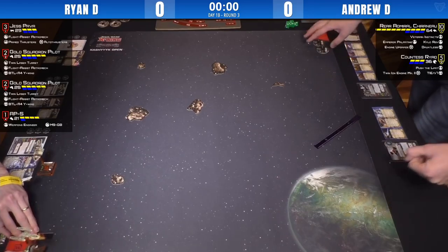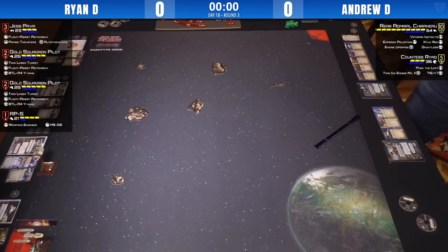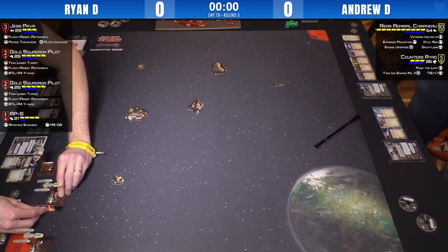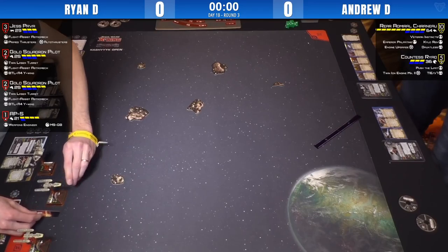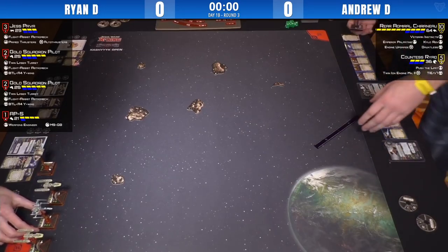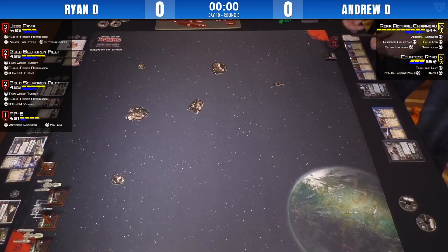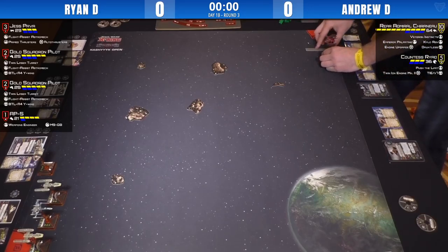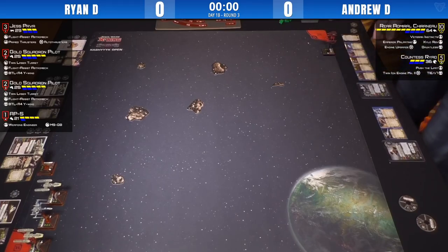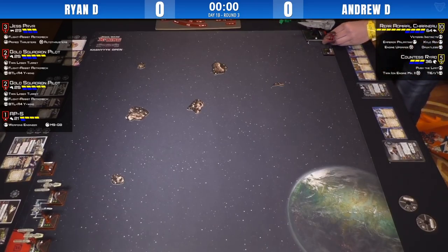It's East versus West because Andrew is one of the huge proponents out in the Oshawa region — he puts on amazing events and runs really great events out there. Andrew knows Ryan is a very, very good player and he's worried about all of those arcs facing his Decimator. He's going to try to get Chiraneau into the back of Ryan's formation. Those Y-Wings have TLTs but with the title they're not really turrets, so if you can stay behind them you're in good standing. Andrew also said he wants to get an early ship lead, then before he loses Chiraneau, Ryad can do a lot of work on her own.